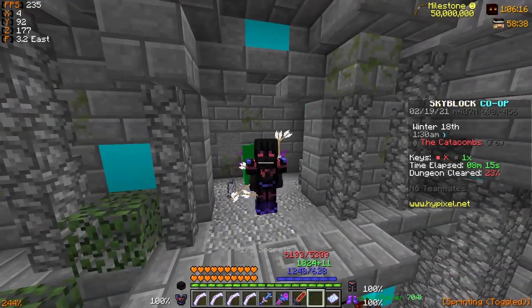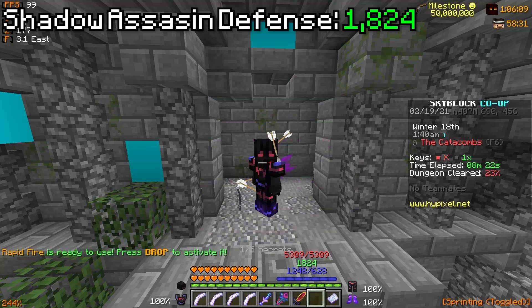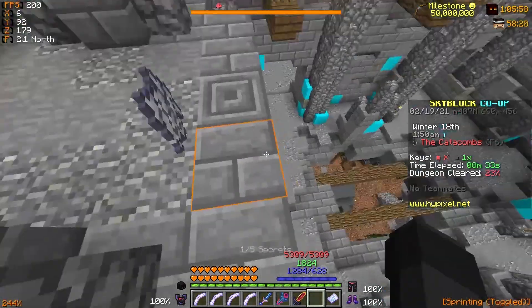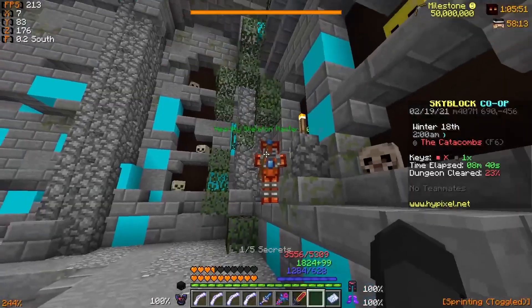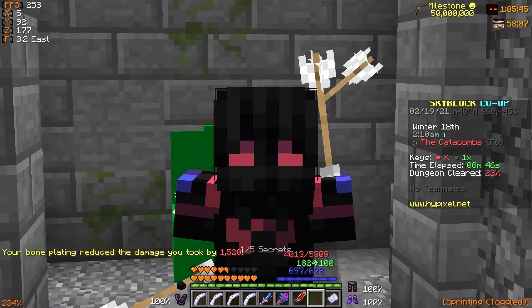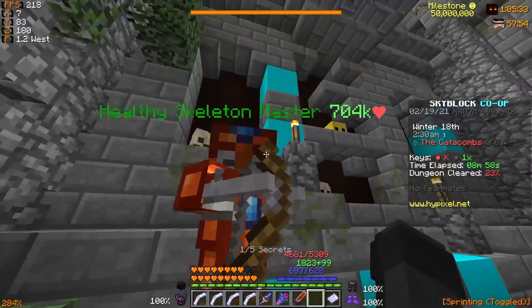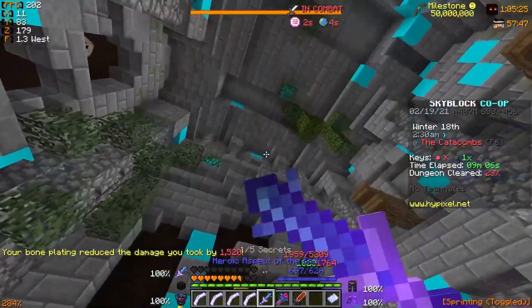To test different defenses, I'm swapping to my full Shadow Assassin set, which gives 1,824 defense compared to 2,400 in Necron, and 5,300 HP versus 5,700 — so it's definitely a lot worse. With bone plating activated, I drop down and let the Skeleton Master hit me. That Wither Skeleton Skull actually bypassed the bone plating completely and did the exact same roughly six-and-a-half to seven hearts of damage. Repeating the test: normal arrows strip the bone plating, then that Wither Skeleton Skull fires again — same result.